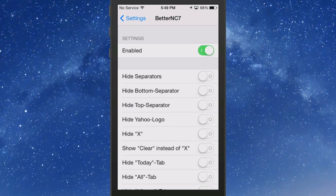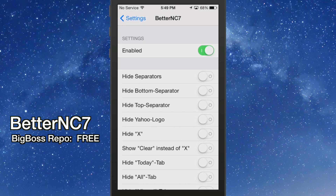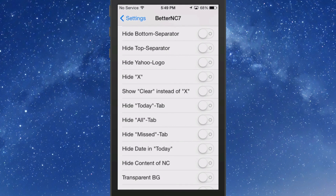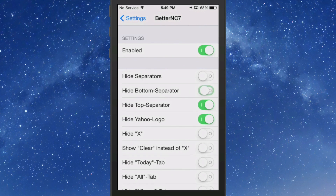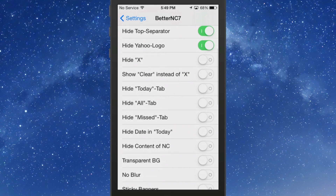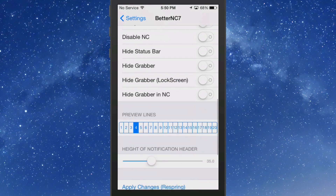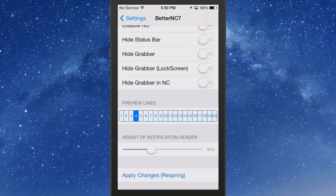The next one is called Better NC7 — get it free as well. Inside the settings you have an enable toggle and a long list of things you can hide or turn on. You can hide the X, the Yahoo logo, separators, show Clear instead of X's, hide the Today tab, All tab, or Missed tab. I'm going to hide the All tab and adjust the preview line height, then hit Apply and respring.